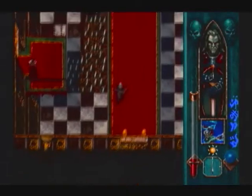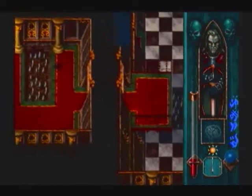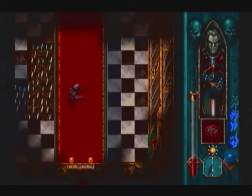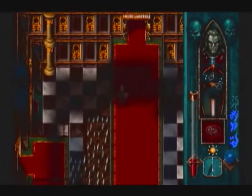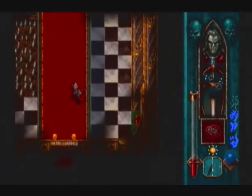Especially considering how much of a pain in the butt those stupid things can be, it's really great to have a weapon that just gets rid of them. The switch has been flipped so you can actually just pop out at any time — leave her out on the balcony. Nah, she actually dies — she's gone, she wasn't real, just a figment of our imagination. That's dumb but it's true.